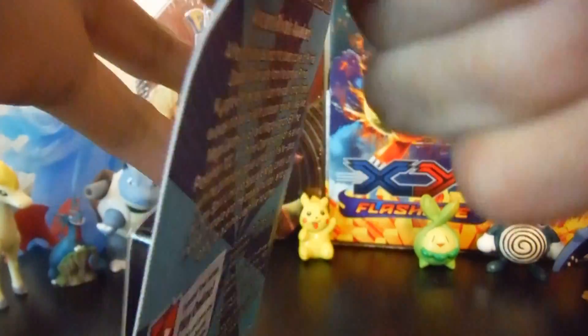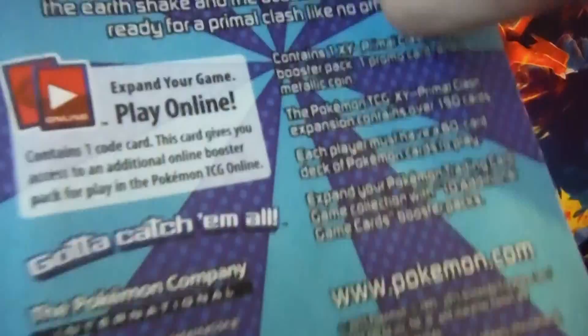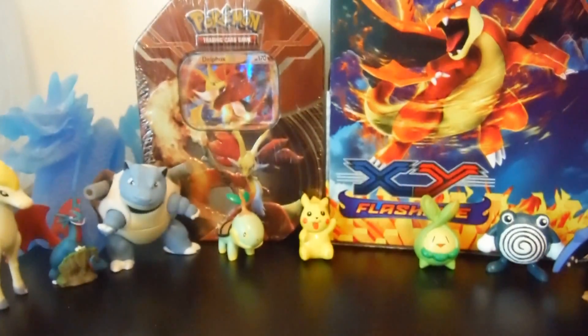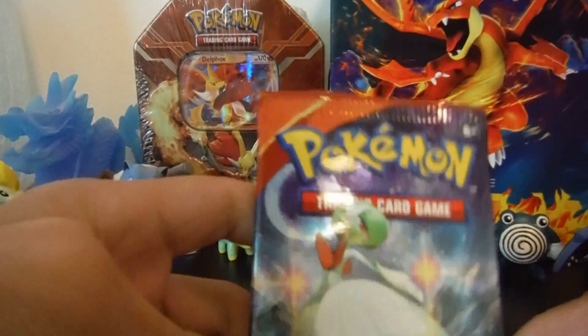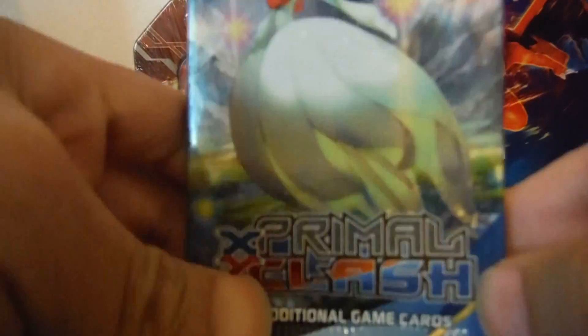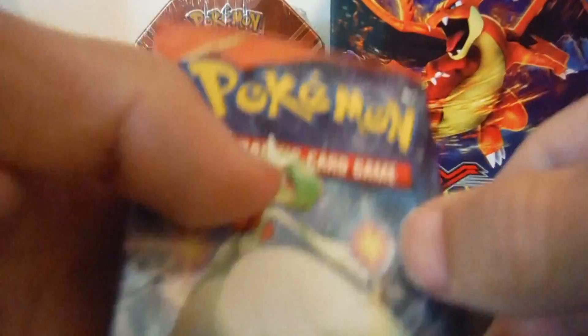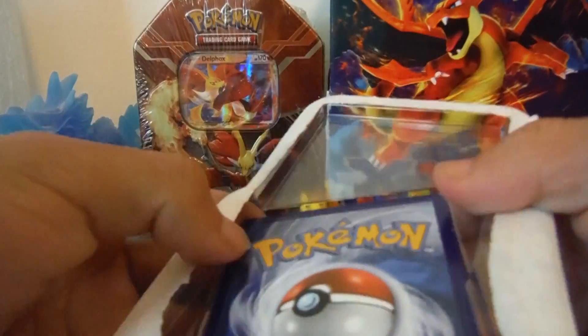I got this pack from Walmart for $4.98. They had a few other packs there with different hollows on the front, but this one I thought was the coolest. Here we are — we have a Gardevoir on the front, a primo class booster pack. Normal pack — let's try to get this out without bending it.